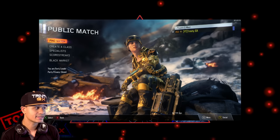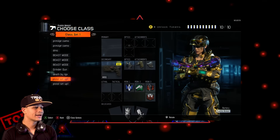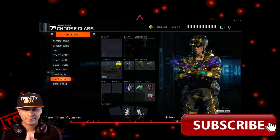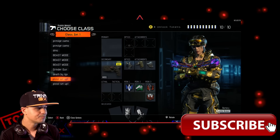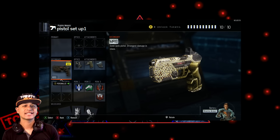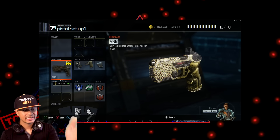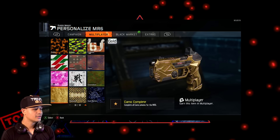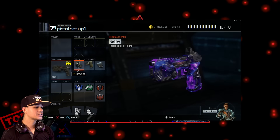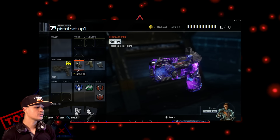I'm gonna go into the two classes I used for getting diamond or dark matter. I'm using the MR6 as an example and I'm playing diamond camo, but I'll put on royalty camo or dark matter camo to show. First things first, you're gonna want to use a reflex sight.